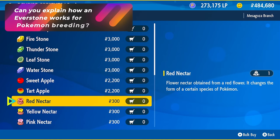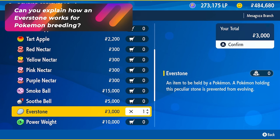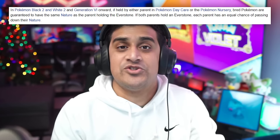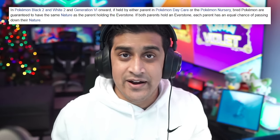This next item can be bought from the Delibird Presents shop — the Everstone. What's the big deal about an Everstone? If you put it on a parent Pokemon, it will 100% pass down the nature from that parent to the baby. So if I had an Adamant parent and attached an Everstone, the babies will then be Adamant. That is the natural way of passing a nature down and guarantees 100% transmission. So Synchronize, Nature Mints, and Everstones are all ways you can secure the right nature on your Pokemon.